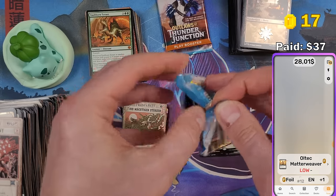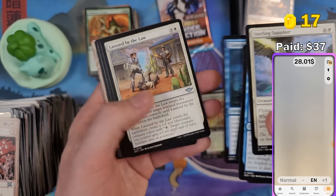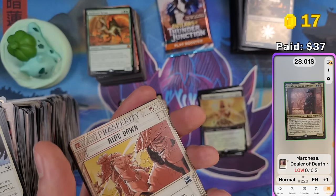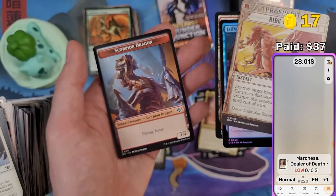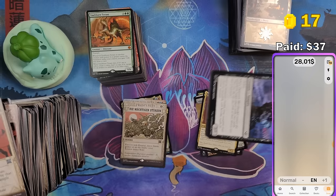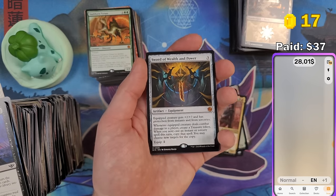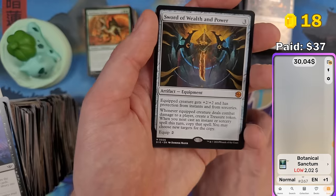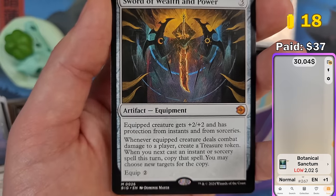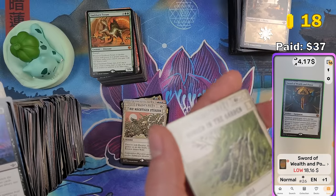Let's open the two boosters I won as a prize. During Ixalan I only got one booster for winning a game, but for Murders at Karlov Manor and Outlaws of Thunder Junction I got two boosters — so they increased the prizes. First booster — nothing special. Second booster: Doodle Land, not bad. Sword of Wealth and Power! Some people say it's the most powerful sword yet — new sword, best one ever. $18 for Sword of Wealth and Power — that's a great pull.